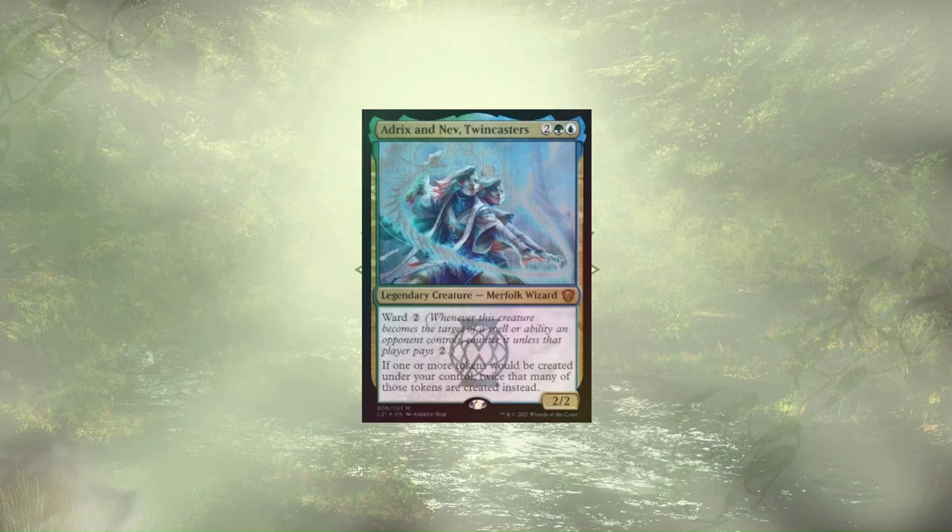Welcome back to another MacDakTak. Today we have another custom build featuring Edrix and Nev, twin casters. I ran this deck for the first time in a long time this past Friday, and it did not disappoint. We're looking to create a ton of big beefy tokens and swing for the fences, and our token doubling commander helps us get there.